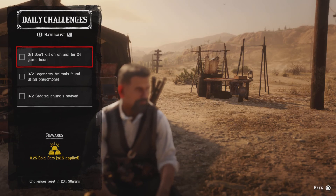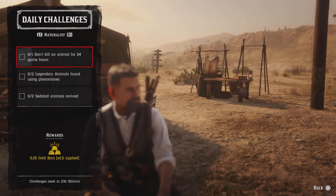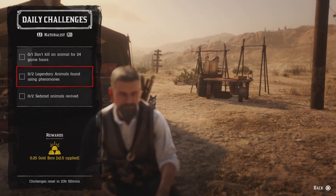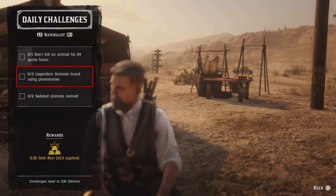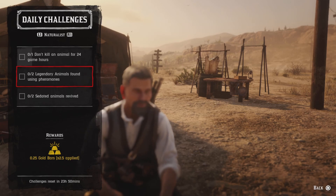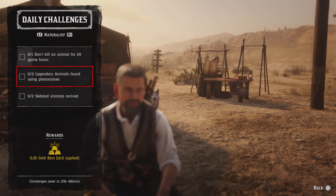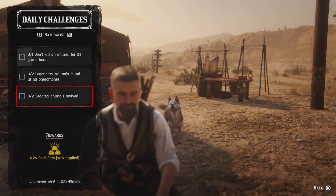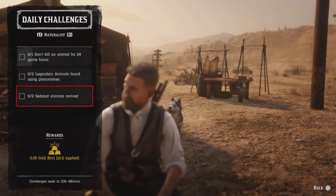One — don't kill an animal for 24 game hours, meaning you cannot kill an animal for 48 real-time minutes. Two legendary animals found using pheromones — buy your pheromones from Harriet, then do a legendary animal mission. When you see the legendary question mark, jump on your horse and drop a pheromone. Do two different legendaries and you'll get that challenge. Finally, revive any two sedated animals and you'll get that challenge.